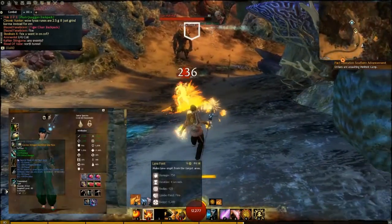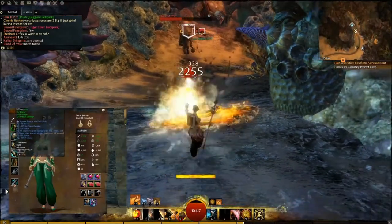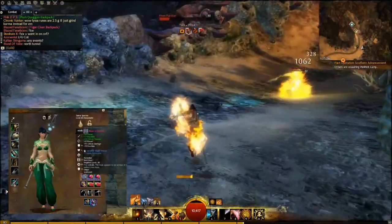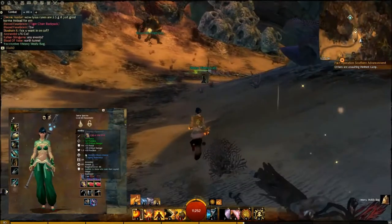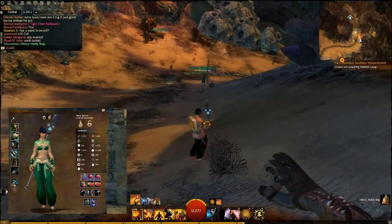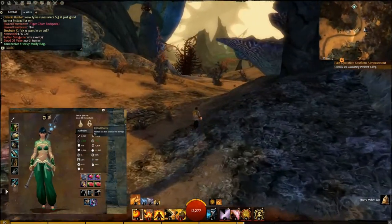My gear is transmuted Berserker gear, which is the power, precision, crit stuff. That goes for all my trinkets and accessories as well. I'm wearing the Book of Secrets Ascended back piece and the Call of the Wild amulet, and as I get more laurels I'll be upgrading all my stuff to power, precision, crit Ascended gear.